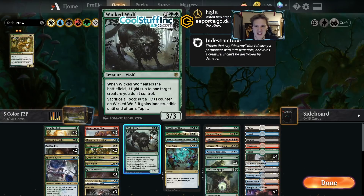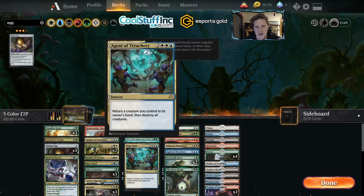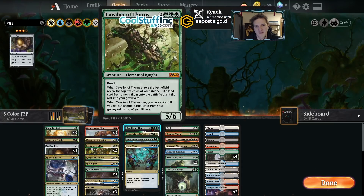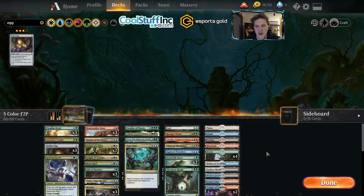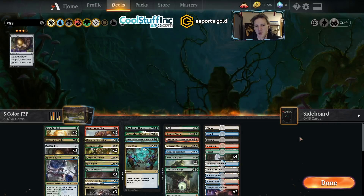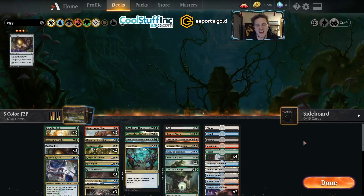I also have some Golden Eggs filling space but I think I'll trim those. I also have Wicked Wolf — the only food I have to eat with it are the golden eggs, so maybe it can take a vacation. Using Gift of Paradise and Beanstalk Giant, we try to ramp from three to five, and Faeburrow Elder on its own can do the same thing — which means we don't need any four-drops in our curve; we can start casting fives and sixes. So this is my list — your list will probably look different based on your card pool. The strategy is: ramp, mana fixing, good removal spells, and your biggest rares and mythics.